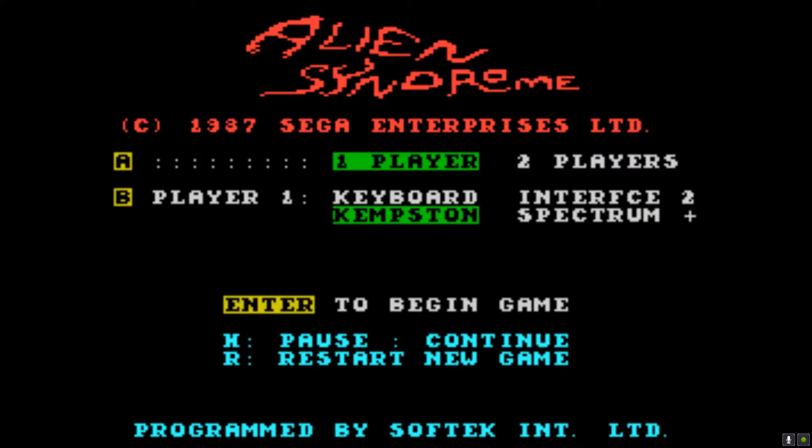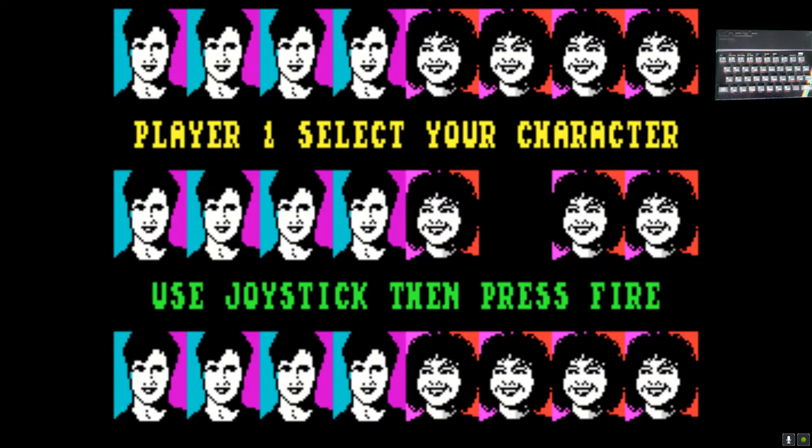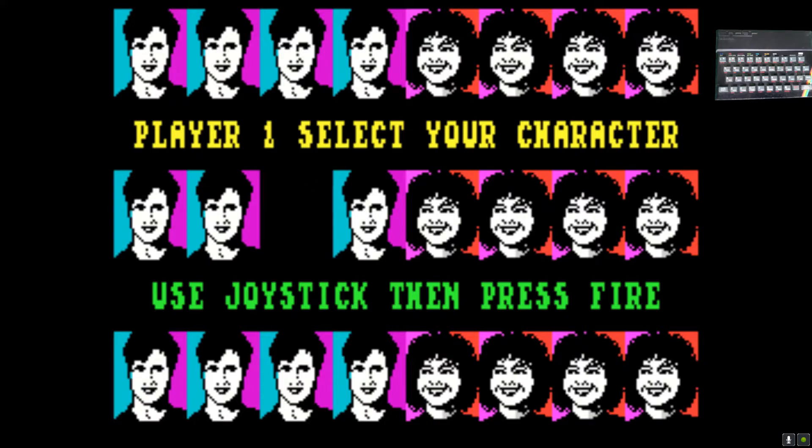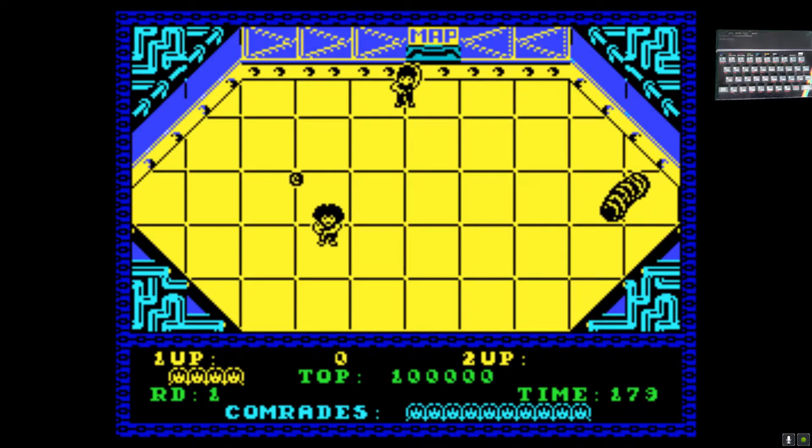Okay, we're going to try the next version of Alien Syndrome, which is on the ZX Spectrum. Let's see what we can find. So we're on there, press enter to begin game. Okay, so we've got two choices - we'll go with that choice. The bomb is set, rescue the people.